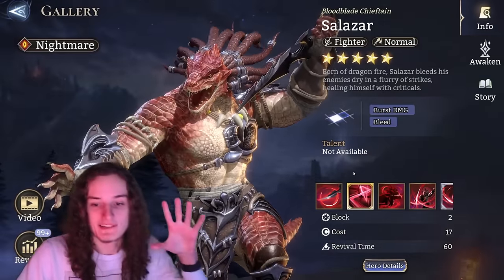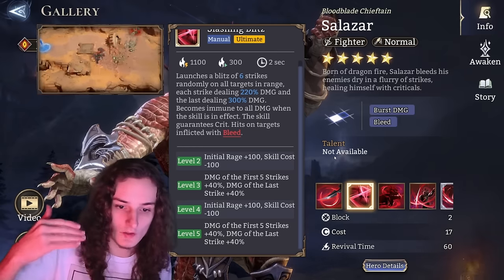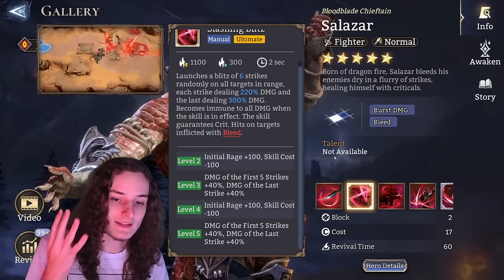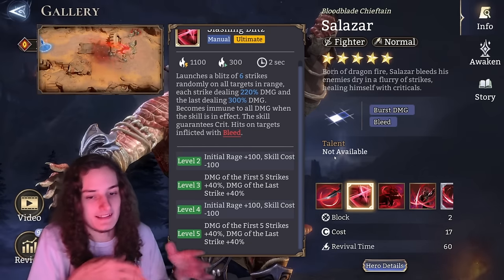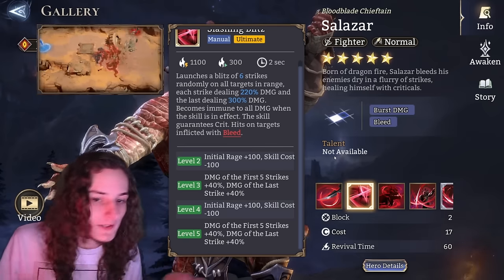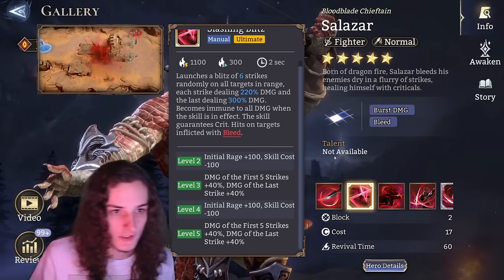Salazar is pretty simple and straightforward — you want his ultimate at max level as soon as you acquire him. The impact of level 5 and level 3 multipliers are huge: 40% damage for the first five strikes equals 200%, and then the last one gets 40 more — basically 240% damage on level 3 and another 240% on level 5. You also get the initial rage and the skill cost reduction, which allows Salazar to go two times per shield.